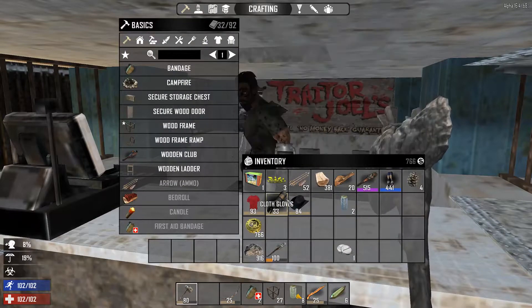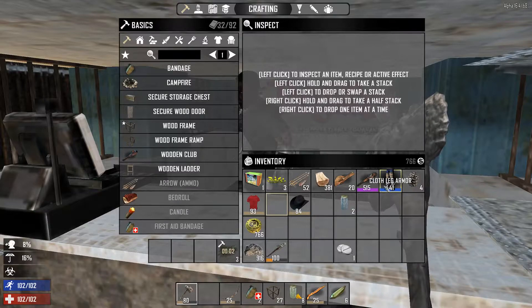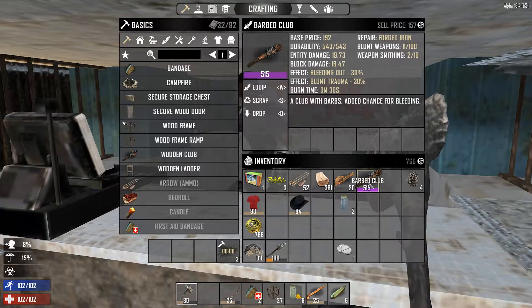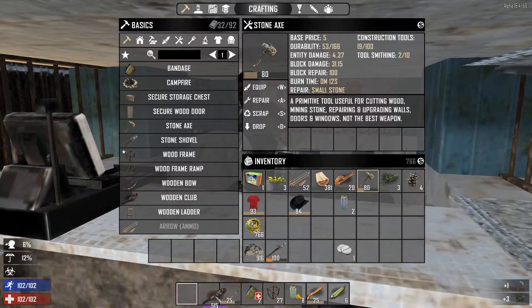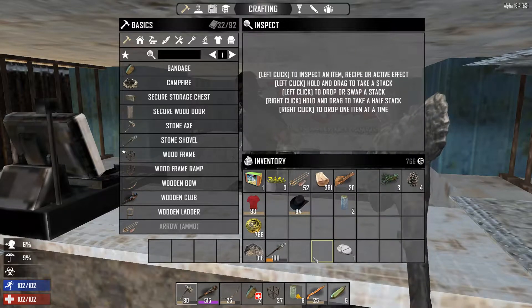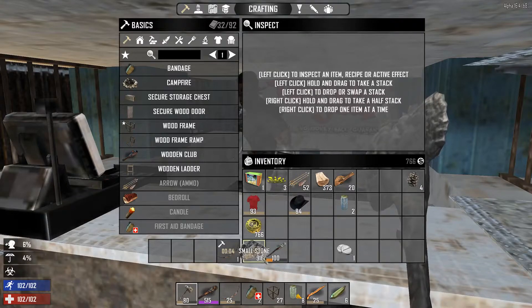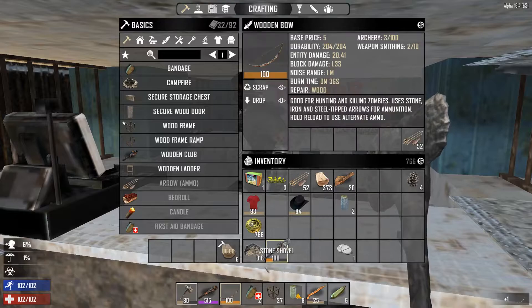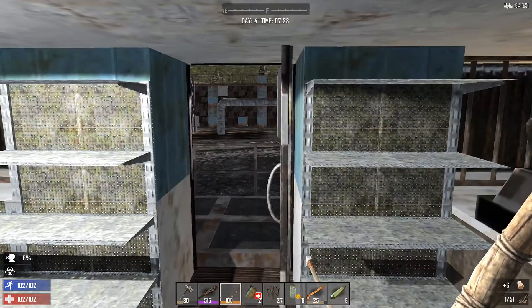Let the door hit you on the way out. Scrap you, and equip. Put you in the second slot. Can I make a better bow? I can indeed - sweep and scrap you.